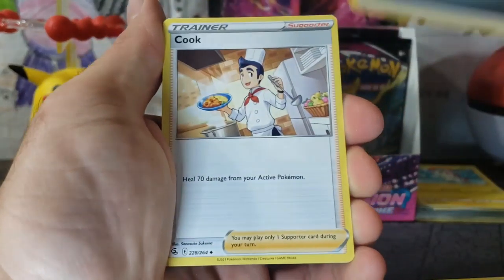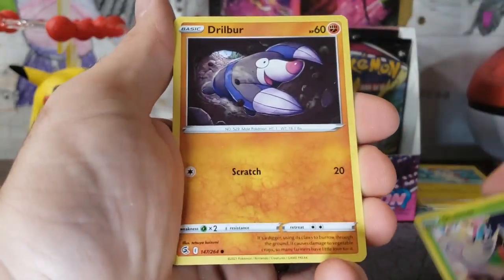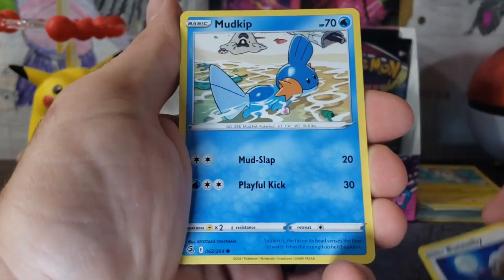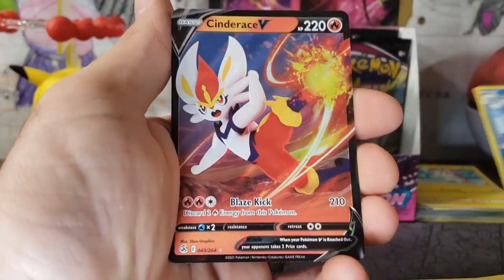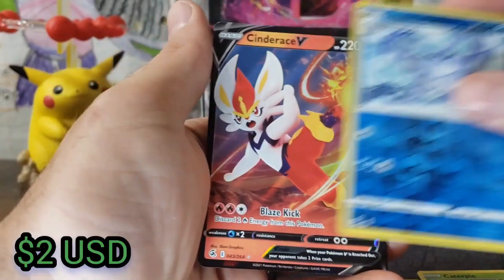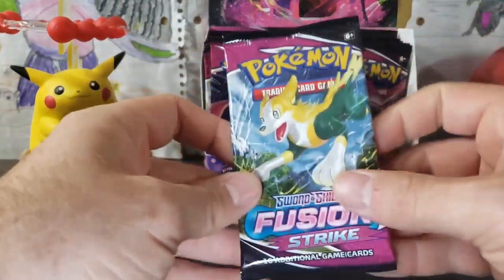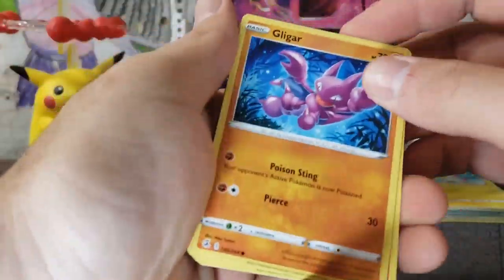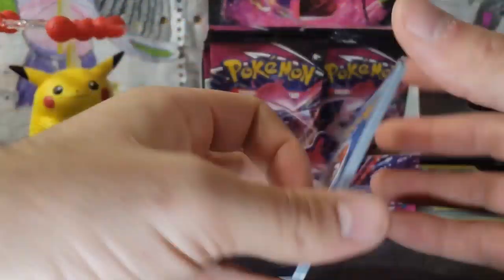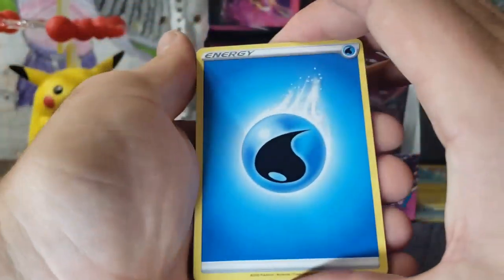We've got our Steel Energy. Cook, Charjabug, Judge, Shelmet, Drillbur, Bunnelby, Mudkip, Caterpie, Frostmoth — and it's a Cinderace V! Ultra Rare. Moving on — next pack. That was not a very good pull, we already have Cinderace.